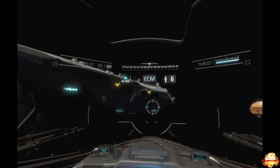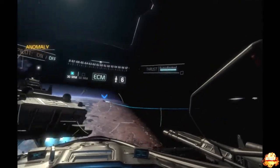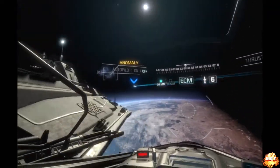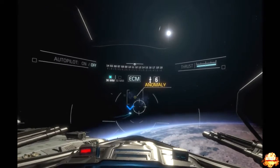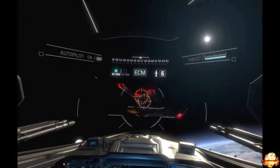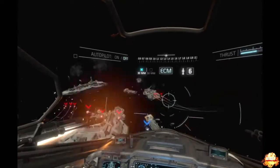SCAR-1-2, this is Actual. We're reading an energy fluctuation up ahead — it could be related to the damaged sensor array. Can you get us a visual? Marking the location on your HUD. Roger, Actual, we're inbound. Actual, we're approaching the location. Looks like it might be the sensor array acting up... wait. Holy shit, what is that? Actual, we're under attack! I've got visual on an SDS supercarrier! They've got Skelters inbound! Get all alert fighters up here now!